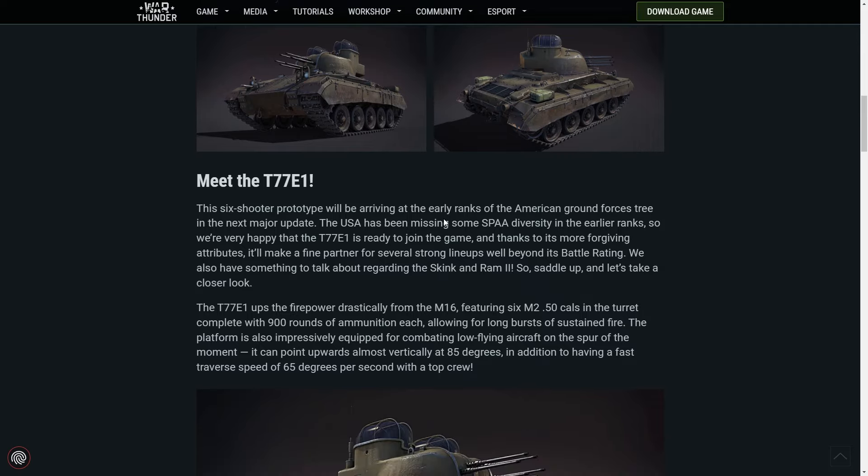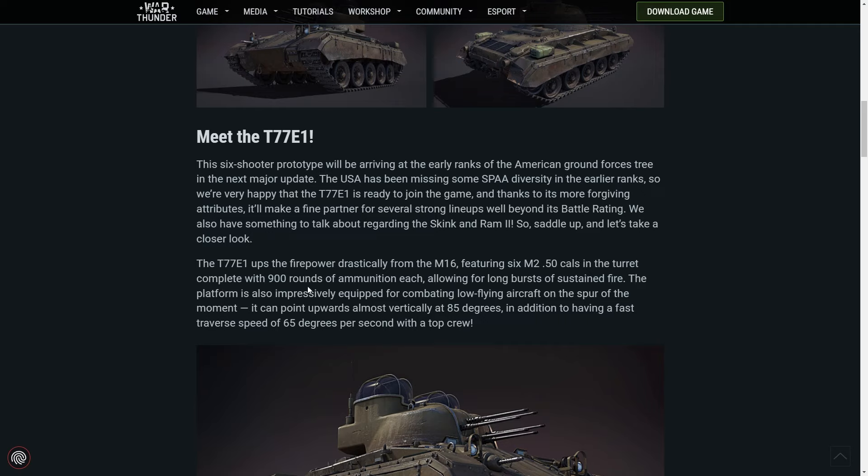The T77 ups the firepower drastically from the M16, featuring six .50 cals rather than four, and you get 900 rounds of ammunition each, so you're not going to run out of ammo anytime soon. The platform is also impressively equipped for combating low-flying aircraft on the spur of the moment — it can point upwards almost 85 degrees, and has a faster traverse speed of 65 degrees per second with a top crew.